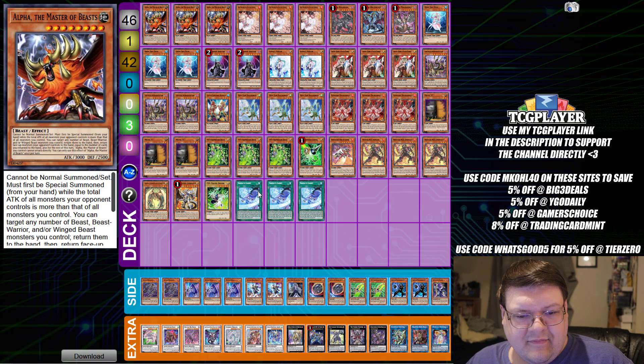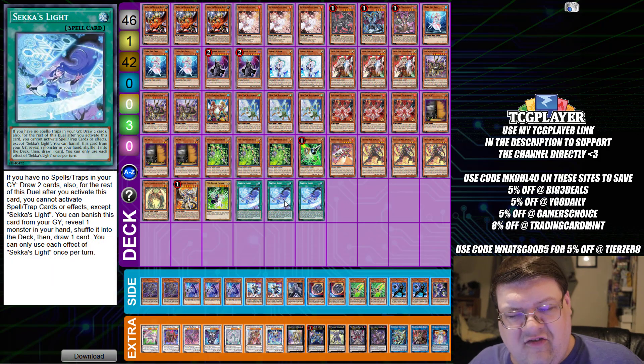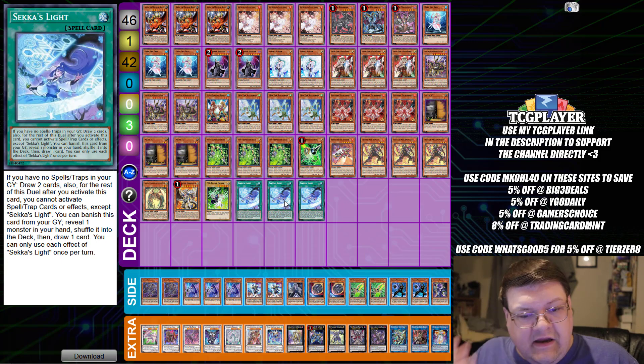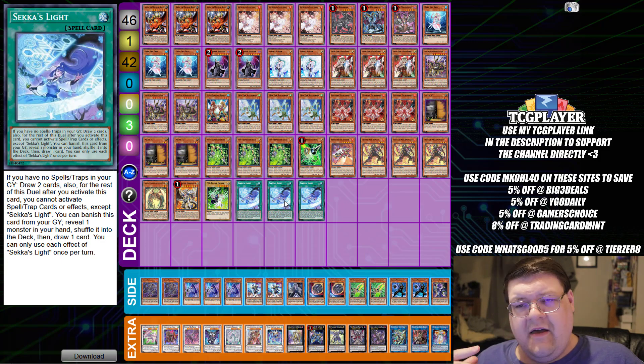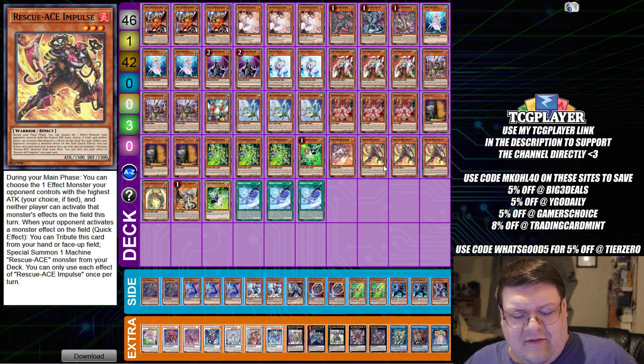Next up — to everybody that's like "we need Sekka's Light to move, we need three of this card" — well, this is what you would be seeing. People need to understand that essentially what Super Heavy Samurai is, is essentially what life is like with Sekka's Light. And what would I even call this? It's technically still Rank 8 Axis Turbo, but you've got some very interesting Rescue Ace cards in here.